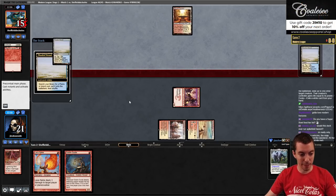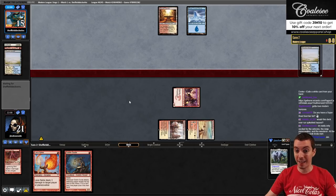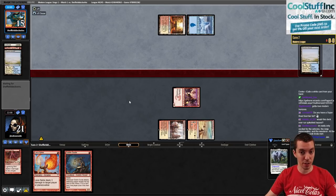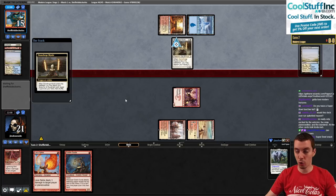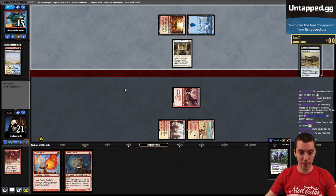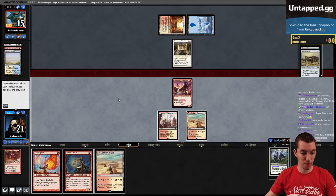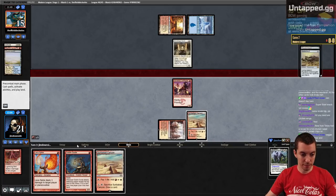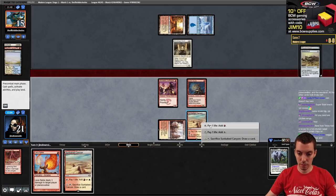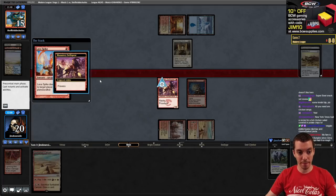It's a bad land and a bad spell. We need Raid on our burn spells here. Stoneforge or Batterskull? Not good. Let's draw exactly Smash to Smithereens or a land. We need a Smash or we're basically dead.